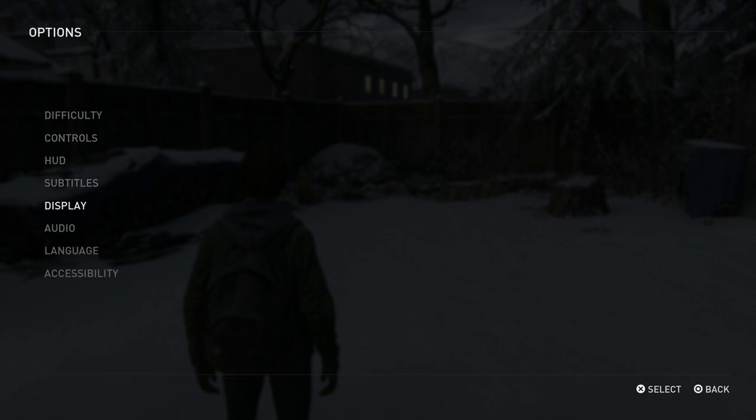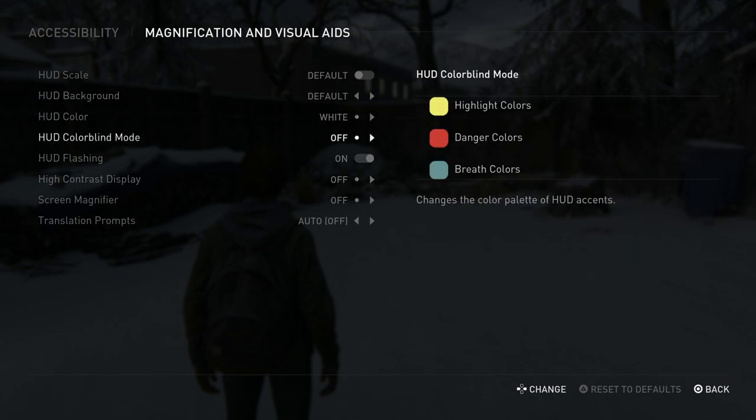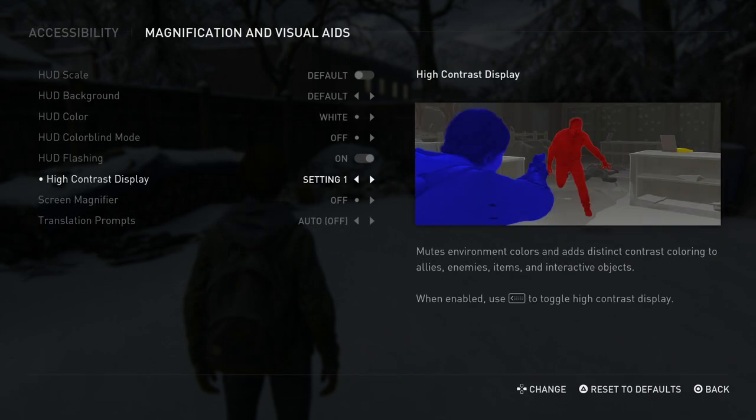You can see there's a ton of different things that you can do here. Under magnification and visual aids, if you go down and click on high contrast display, there are a couple of different settings you can choose, which basically change the way the game looks and appears. The one I've picked — setting one — makes your character blue, makes enemies red, and makes anything you can interact with yellow. That includes story-related objects, doors, scavenging items, and every single collectible in the game.